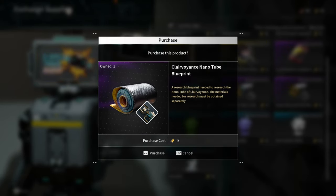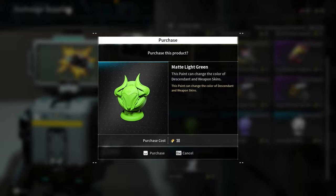Clairvoyant's Nanotube Blueprint, and Greg's Reverse Fate Nanotube Blueprint. For the paint, we are getting Matte Light Green, Matte Indigo Blue, and Matte Marble White. And for the hair paint, Deep Blue.